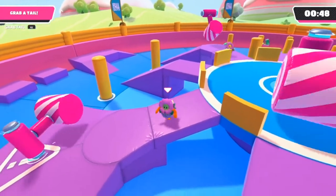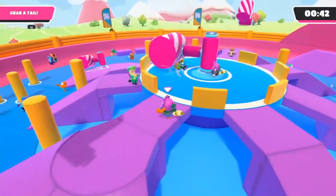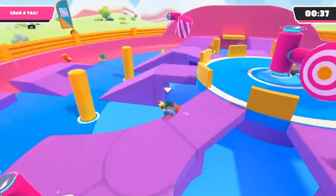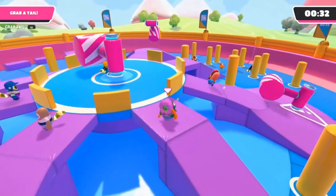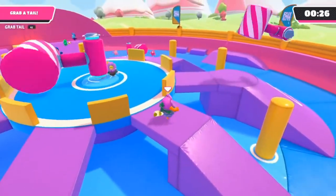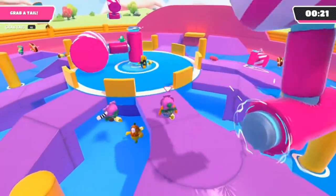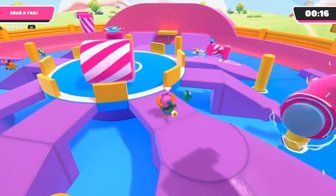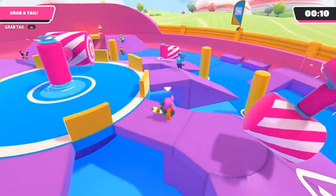The trick is just running and jumping and staying on these outer ledges, making sure you don't jump to a ledge where there's a player without a tail, and also avoiding the hammers — if they hit you, you'll be smacked across the map. As you can see right here, I'm able to out-move and out-maneuver people jumping for my tail. It's a simple move once you learn and master it.